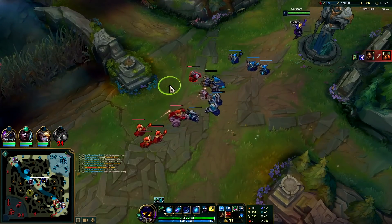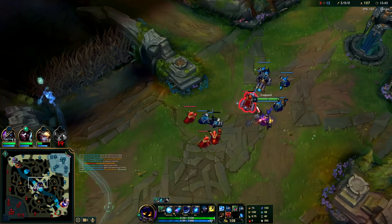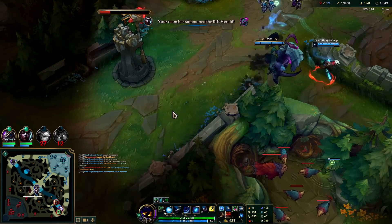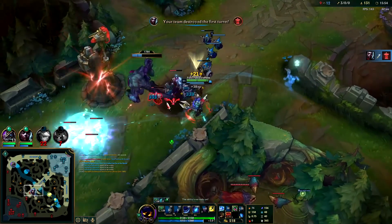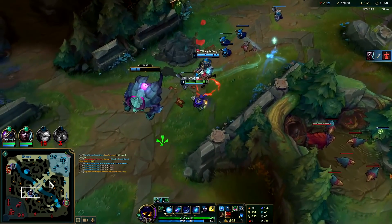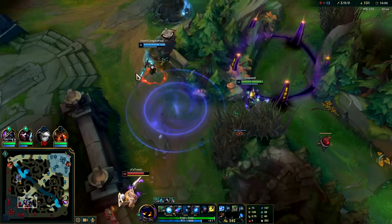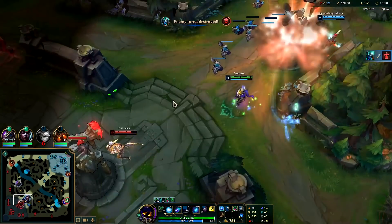We're at 133 AP. Drop the rock — and I think this is first turret, that's a lot of gold. You can't kill me buddy. He had the flash away; his dash must have been on cooldown. If he all-ins me he'll do like 400 damage.